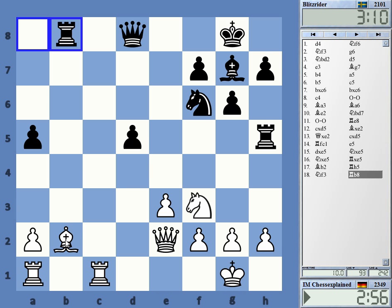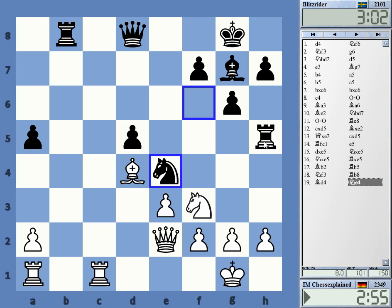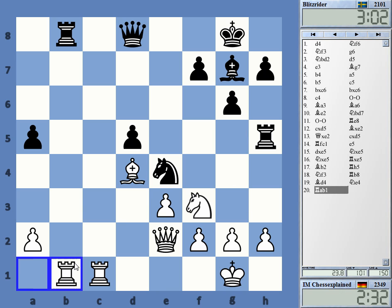Bishop to d4 — that's a very stable square. Now I have a real idea in the position: play against this stranded rook. If he takes here I can even take with the pawn — the rook on h5 is the issue. Rook b1 maybe. I can try to trap the rook — I could go h6, g4, Rh6, but that's not a good idea. What I want to do is exchange the b8 rook.